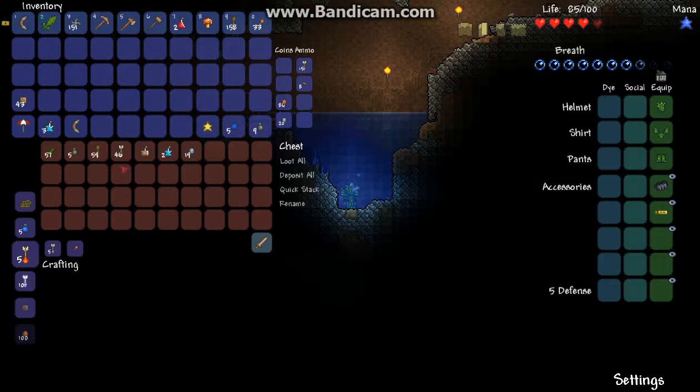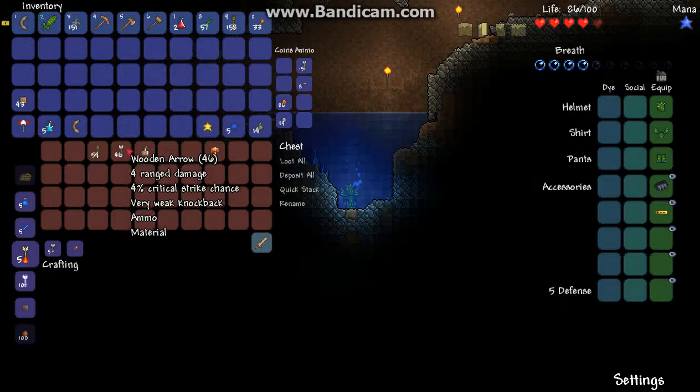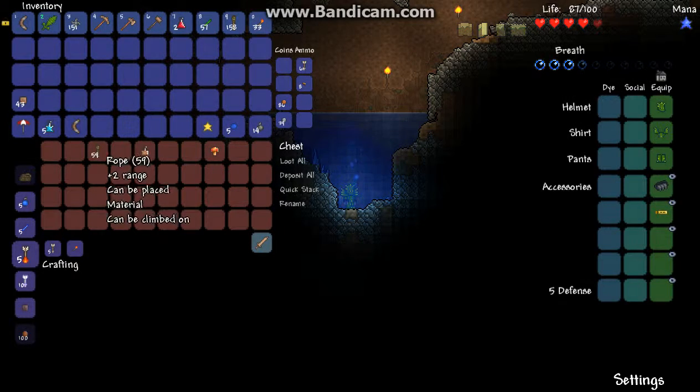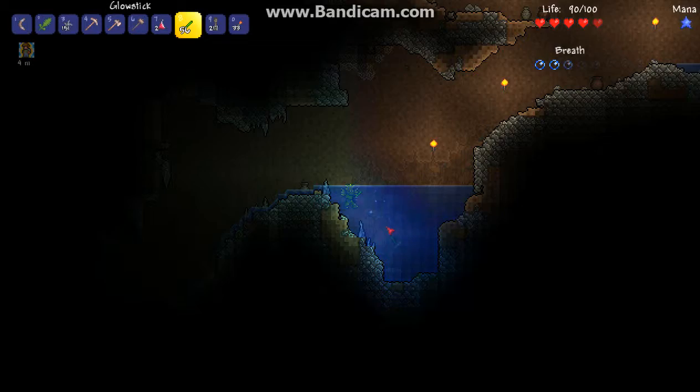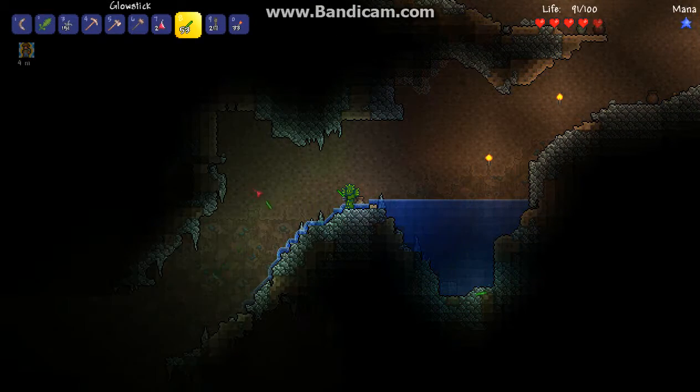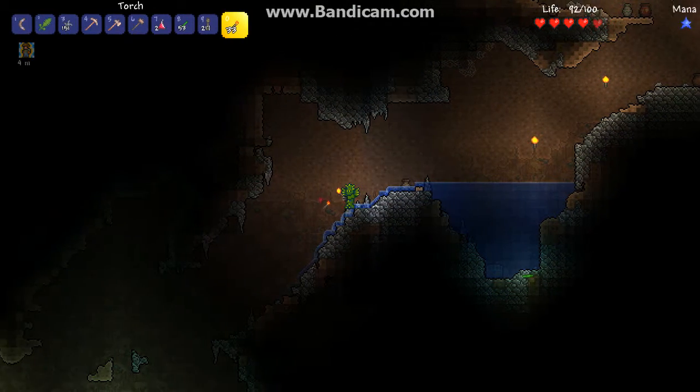Water chest — yes! Aw, nothing fun though. Glow sticks are helpful, so okay, yeah, that actually wasn't that bad. Got quite a few helpful things. Glow sticks you can use in water, but I don't like the green glow.